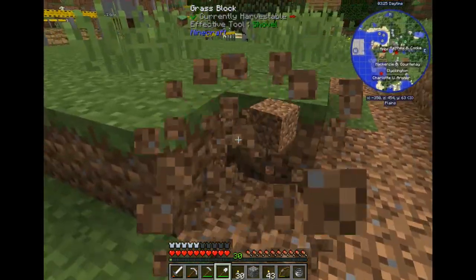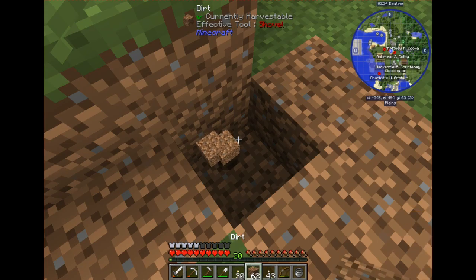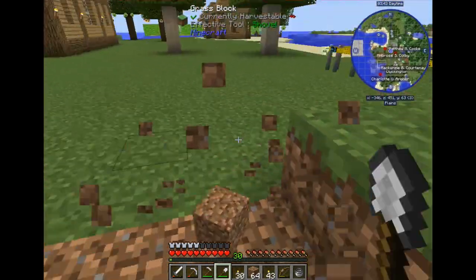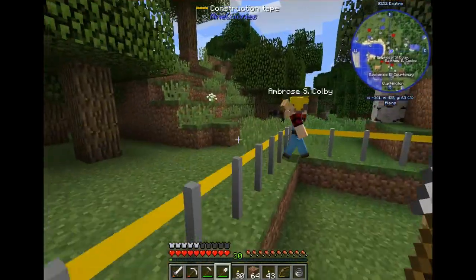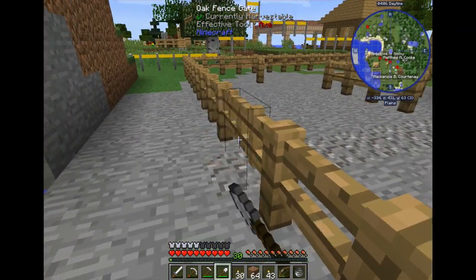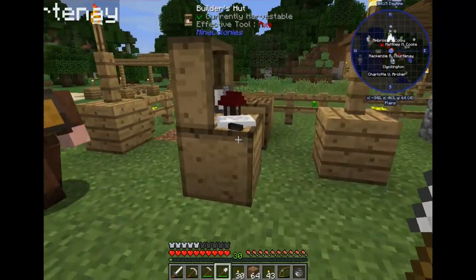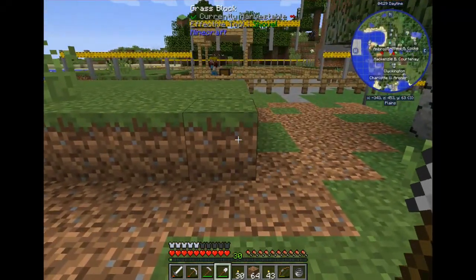After the builder gets the barracks done, I'm going to start upgrading everything so it's all at level two — like the builder's hut. He's a level two right now, and I don't think he can level up anymore until the builder's hut is upgraded. They're kind of stuck at a certain level — builder's hut level one means the builder can only be level two, and when you upgrade to level two he can reach level four or something like that.